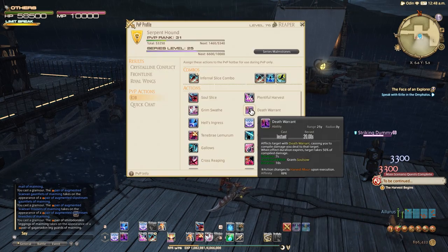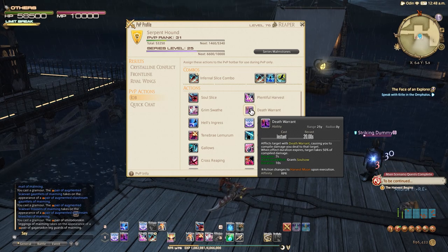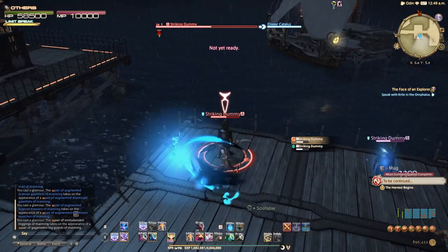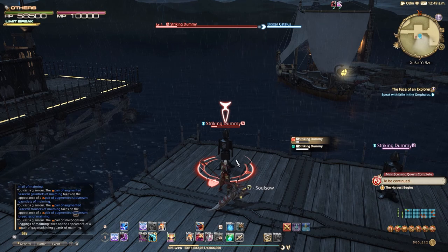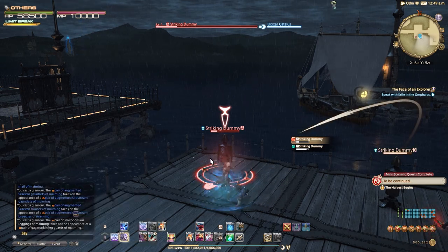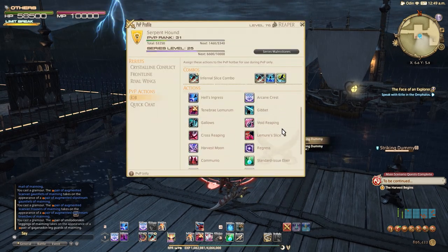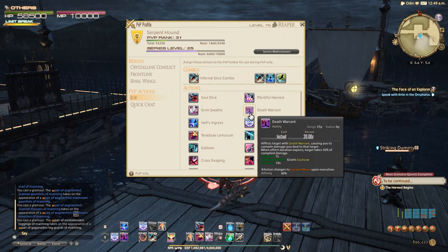Next we have Death Warrant, the first really interesting ability. This is a 7-second debuff that stores 50% of the damage you deal to a target for the duration, and when the debuff ends, all stored damage is dealt in a single bomb of burst damage. Combining Death Warrant with other high-damage actions can lead to ridiculous burst. You might also notice that using Death Warrant transforms the action into Harvest Moon, which deals between 4,000 and 8,000 damage based on how much health your target is missing and also heals you for the full amount. Both Death Warrant and Harvest Moon are off the global cooldown, so they should be used pretty much on cooldown for whatever you're currently hitting.